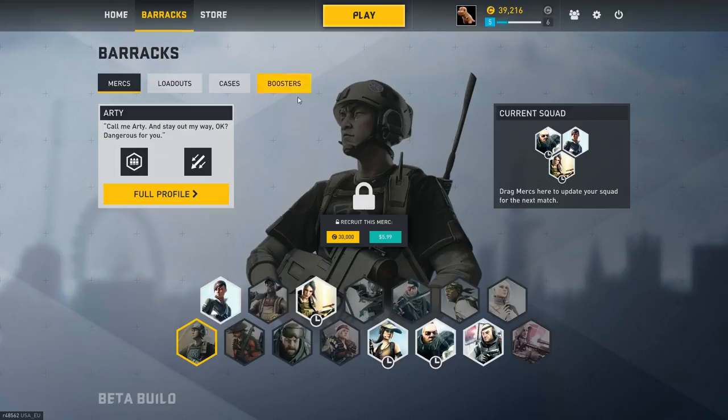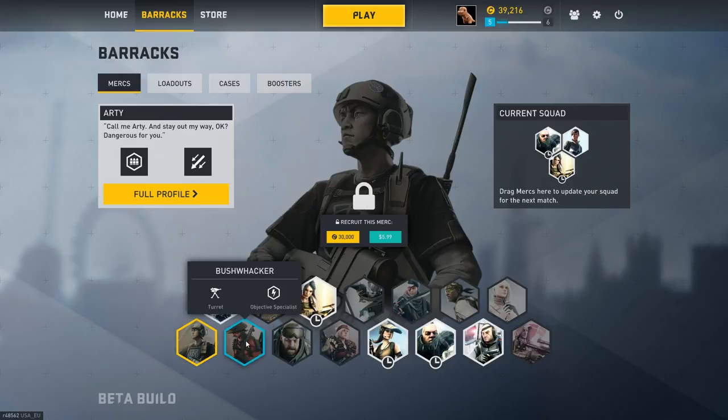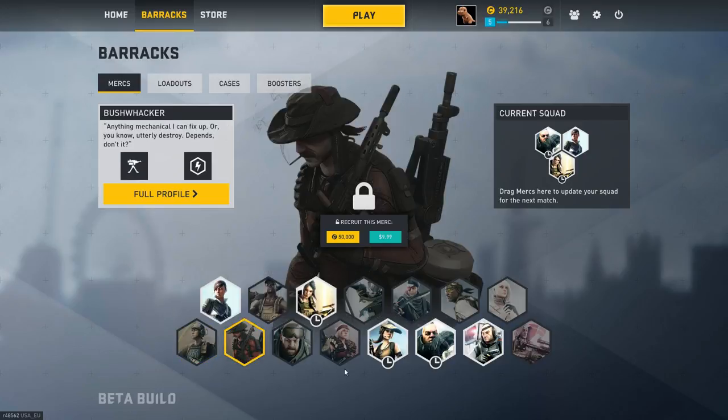There are four main things: Mercs, Loadouts, Cases, and Boosters. Mercs are the characters you get to play. You get two for free — Aura and Skyhammer. Aura is a healer and Skyhammer is your FPS guy. There are three rotating characters and, of course, you can purchase any of them. They range in price from 30,000 credits or $6 to 50,000 credits and $5. Pretty standard fare there.